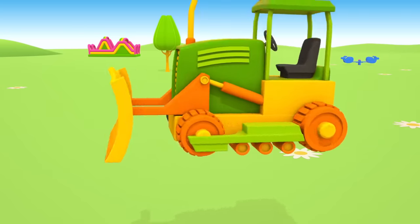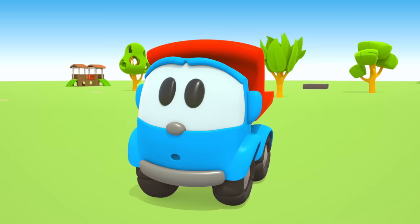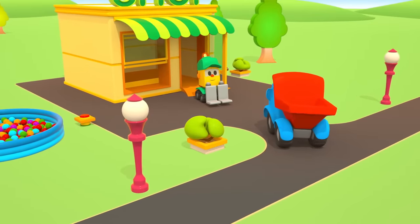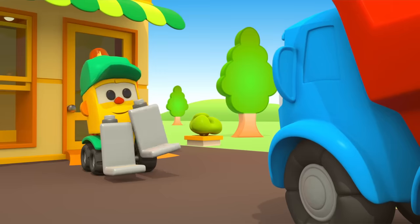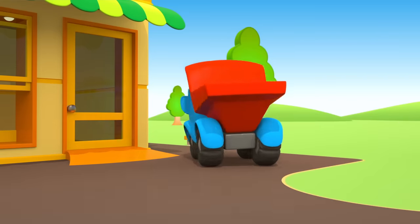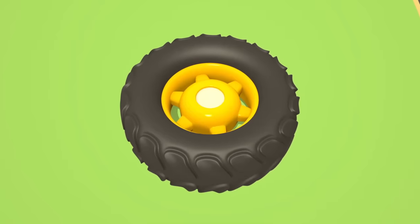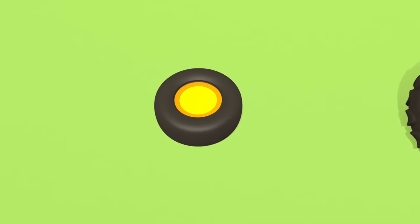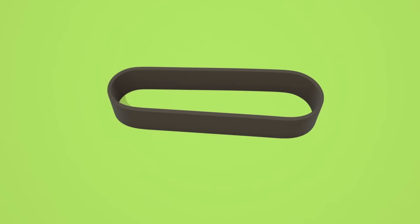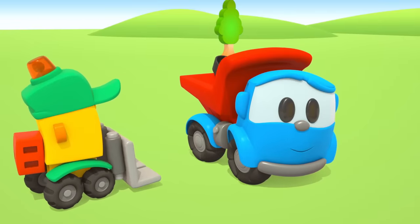The first caterpillar. Leo! We don't have the second caterpillar. Do you know where to find it? Uh-huh! This is Forklift Lifty. He has everything in his shop. Leo, follow Lifty. Choose the right part for the bulldozer. A big wheel? No! A small wheel? No! No! No!